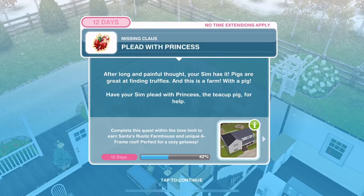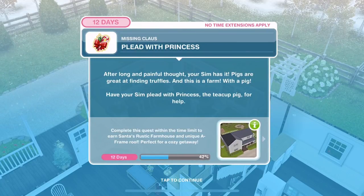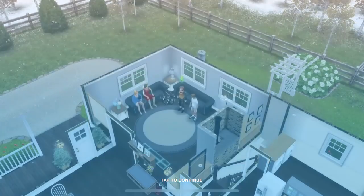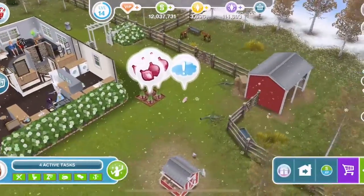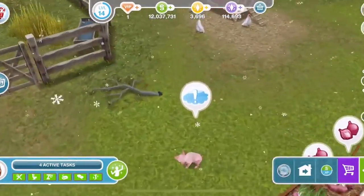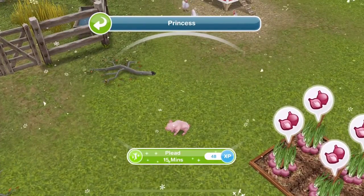Now plead with Princess. After long and painful thought, your Sim has it — pigs are great at finding truffles and this is a farm with a pig. Have your Sim plead with Princess, the teacup pig, for help. The pig has come over. Click on the teacup pig and plead for 15 minutes.